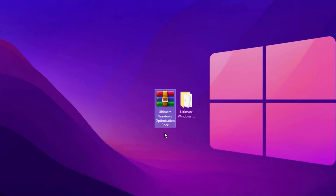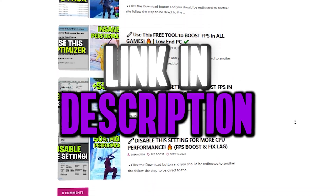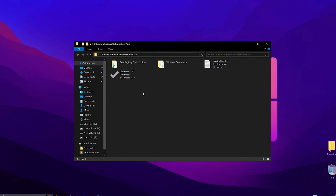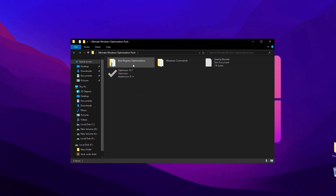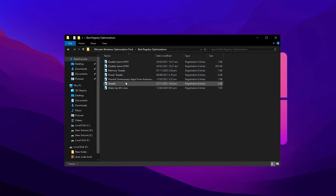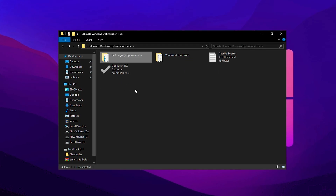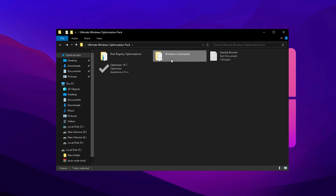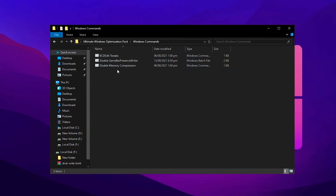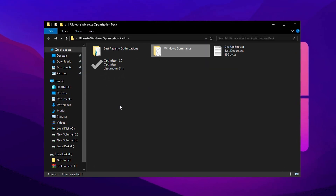Download this Ultimate Windows Optimization Pack right now. Just head over to my official website and grab it for free. Once it's downloaded, extract the file to your desktop and open the folder. Inside, you'll find several subfolders. First, go into the Registry folder where you'll see multiple registry files. Install them one by one to apply essential performance tweaks. After that, return to the main folder and open the Windows command folder. Here you'll find key scripts designed to fine-tune various Windows settings. Apply each command step-by-step to fully optimize your system.